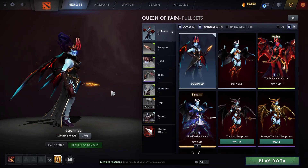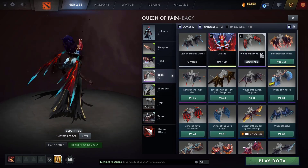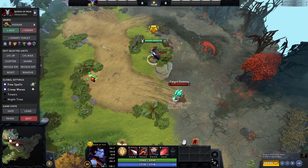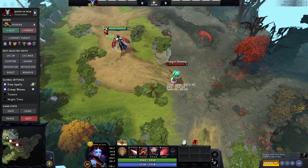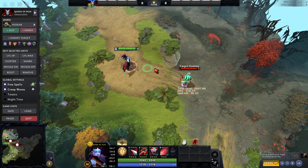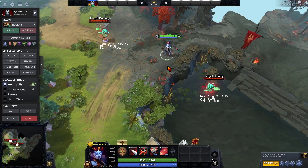Next up is my Queen of Pain mixed set — a very unique item. If you don't have the QoP Arcana you cannot make this mixed set. The weapon is from Arcana, headpiece from Arcana, back is a very old Genuine Wings of Searing Pain, shoulder from Arcana, and legs are from the latest immortal with the dress and tongue. It looks really unique and bussin. People haven't discovered this because they're just focusing on the immortal dress and the QoP Arcana. Without the Arcana it's still good, and you can't get the Arcana anymore since it's not coming back.